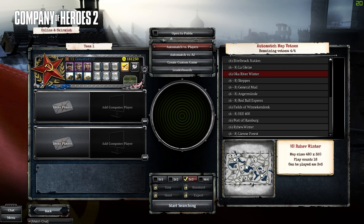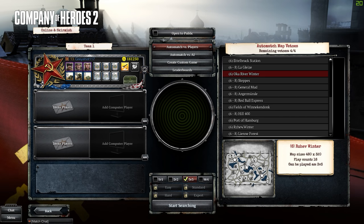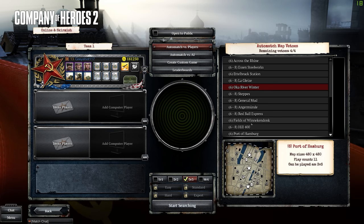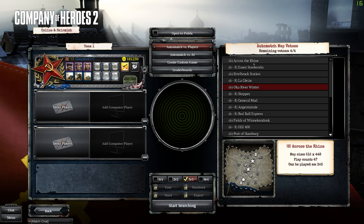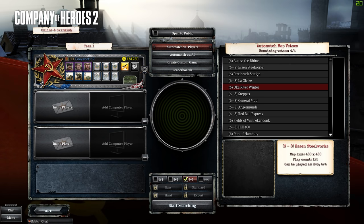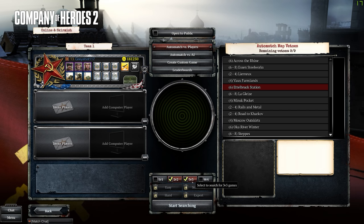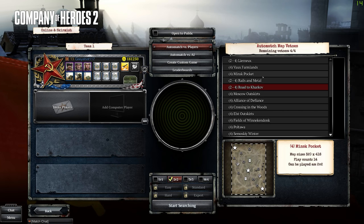Regime of Winter is my absolute favorite — they keep removing maps with water, but originally there was ice you could break to make tanks fall through. I love that feature so much. Across the Rhine is a good map and Outskirts Station is good too. Those are solid 3v3s. A lot of the 4v4 maps I'd veto in 3v3 because they're just too massive — if you're good with micro maybe you enjoy them, but they're too big for me.